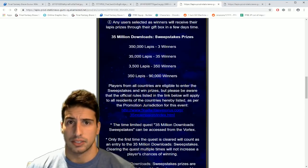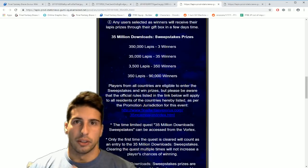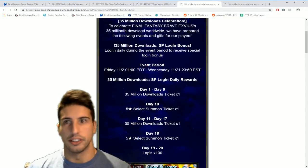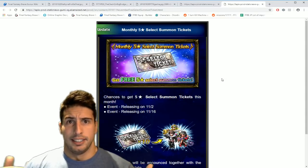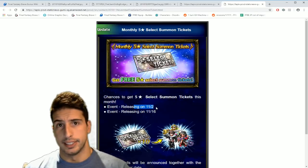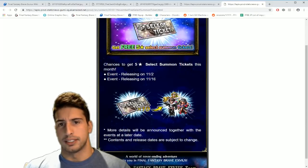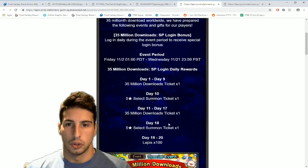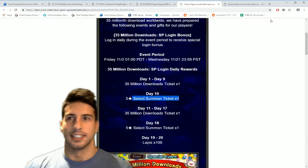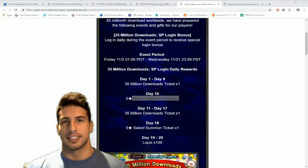In their YouTube update video, the developers also mentioned they'll be giving out a free 10+1 summon every single week throughout November — let's hope that happens. They also confirmed when we'll get five-star select 7-star tickets: one from the Type-0 event starting Friday, another on the 16th from a likely King Mog event, and two more after that. So this month we should be able to get four five-star select 7-star tickets total, which is incredible. Thanks for watching — leave a like, subscribe, and I'll catch you on the next video!